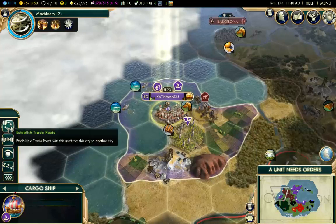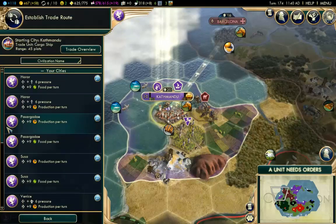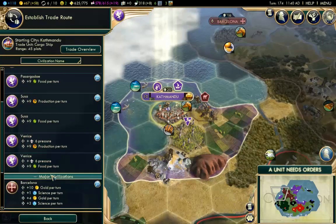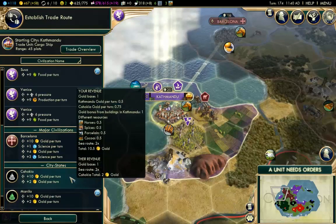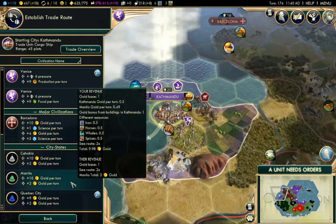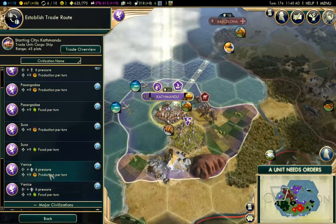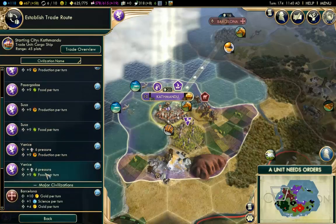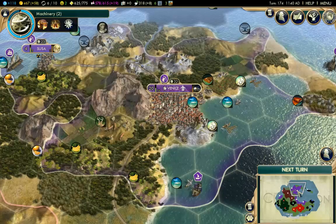Hopefully it's not going to hurt us too much. Let's establish a trade route from Kathmandu here. Can we send production back to Venice? We can send production back to Venice - nine production back to Venice, that would be pretty amazing. Let's have a look at what else - we've got ten gold per turn here from Cahoaca and ten gold from Manila as well. But we're buying out Cahoaca so that may have to change. We're going to give Venice the nine production here just so I can start building maybe some wonders. An extra nine production has been sent back to Venice. We've got two turns now until we make the observatory.